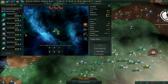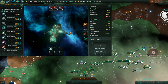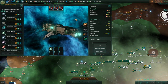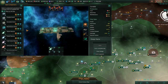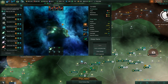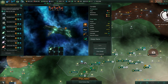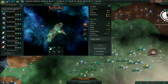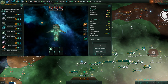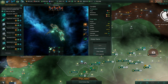Your first ship design should probably look something like this — the so-called 'naked corvette.' We did a video about how incredibly powerful it is due to scaling issues within the game. But of course you want to play around with something else, so let's look at a good way of building a ship.